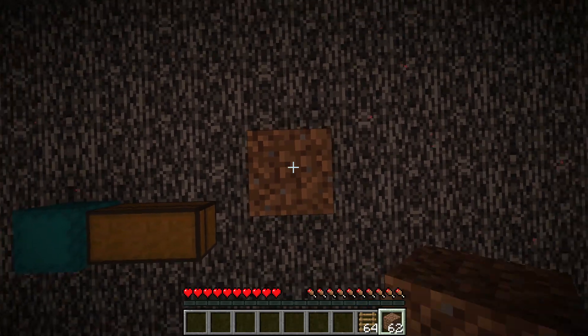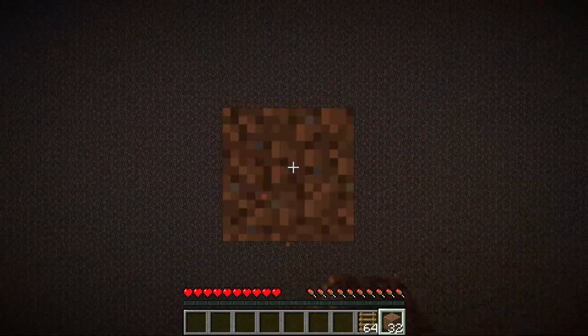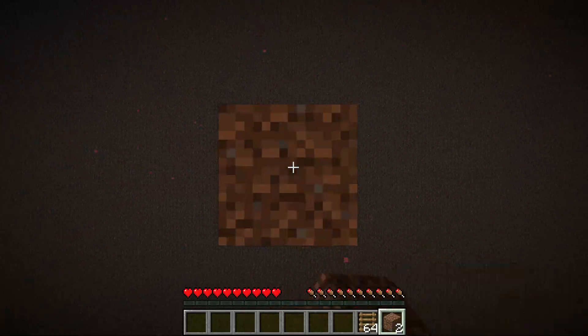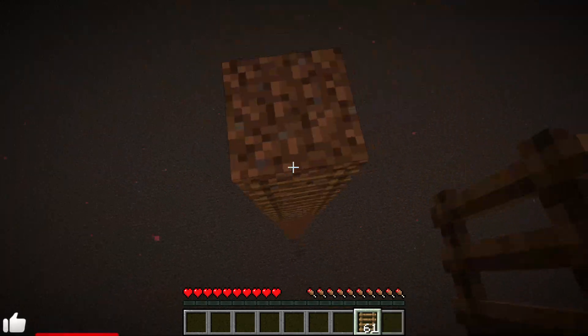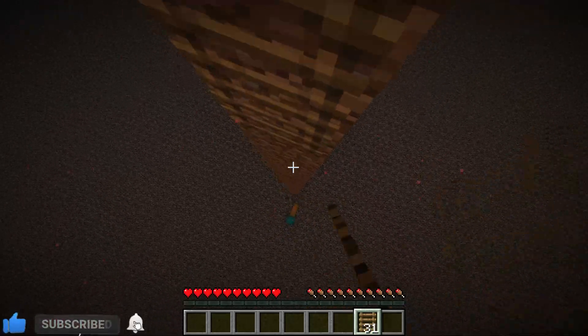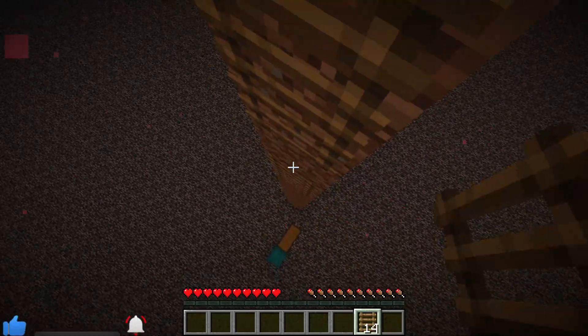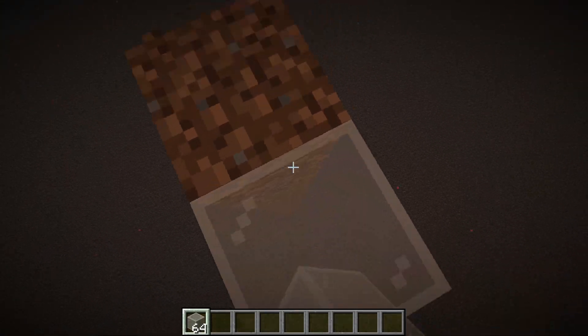Now you want to pillar up 64 blocks. If you have scaffold lying around, you're more than welcome to use that instead. After you've done that, go ahead and place ladders all the way down the dirt pillar. Then you want to go ahead and make a 3x4 glass platform.